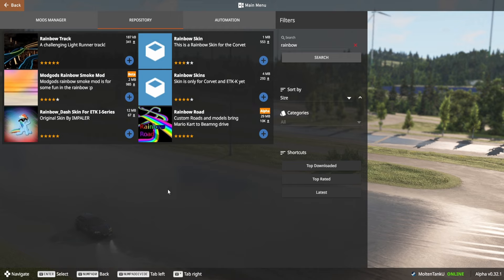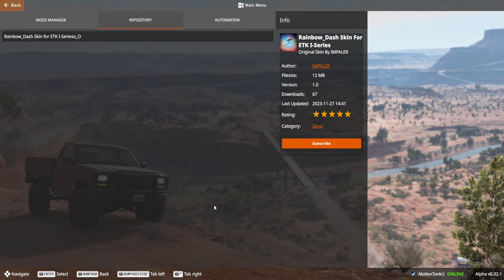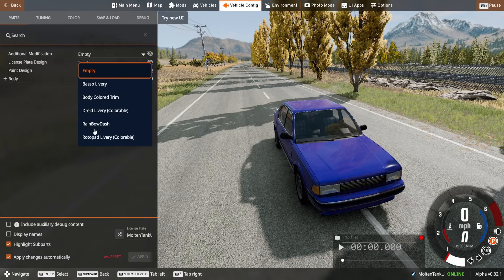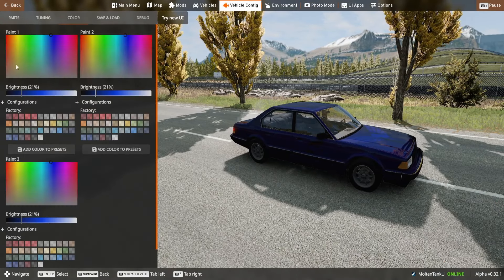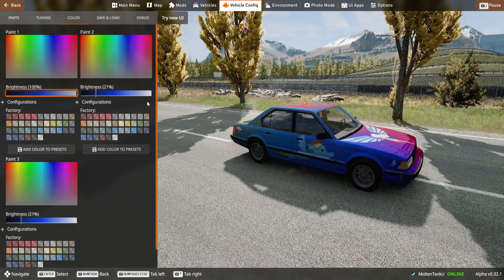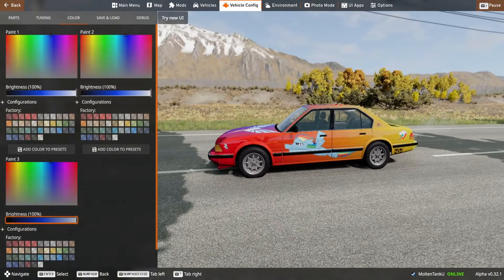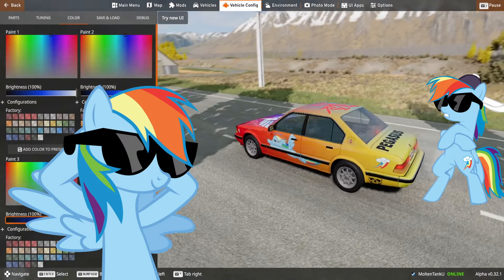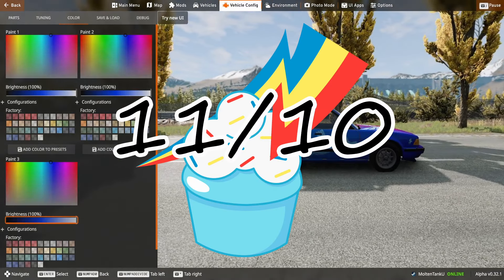Rainbow Dash. Now that's what I'm talking about. It's only for one type of car — UTK i-Series — but still, let's check it out. Wow. I mean, that's memes and all, but it's good. It's cool though. This car just suddenly became 20% cooler. Eleven cupcakes out of ten.